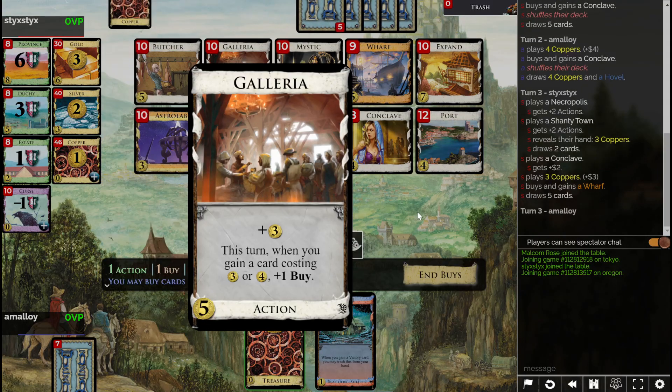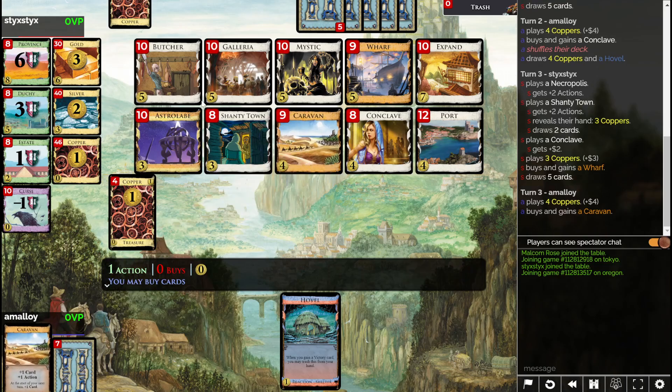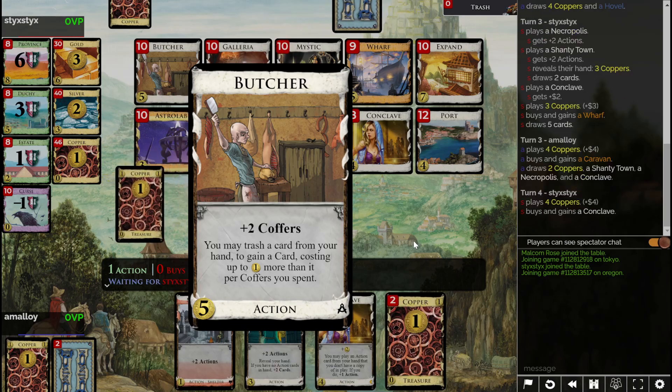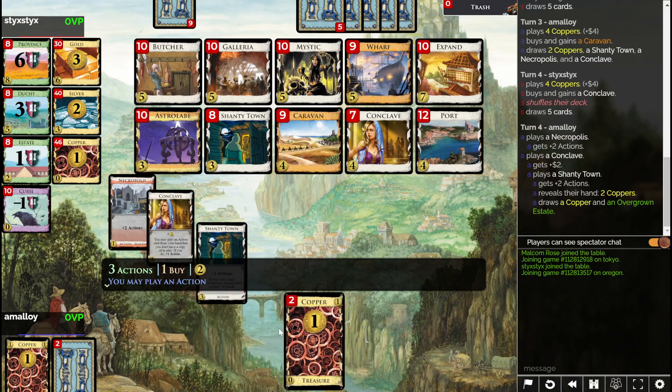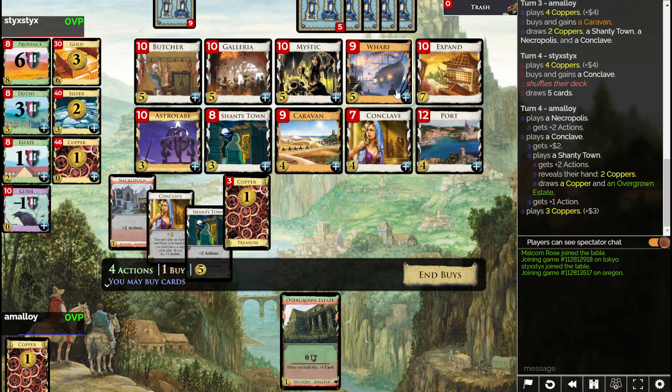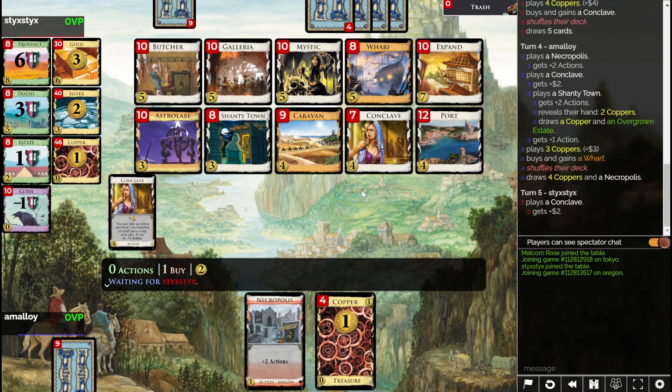What is this again? Galleria — it gives you buys when you gain cheap cards. What's my opponent buying? Oh, Wharf. They had five bucks. So Butcher gains you stuff mid-turn, but you don't really want to spend it on threes and fours — it's okay for fours, maybe. Grab that Wharf now. At least we got it into the shuffle.